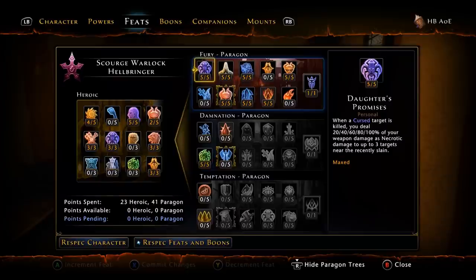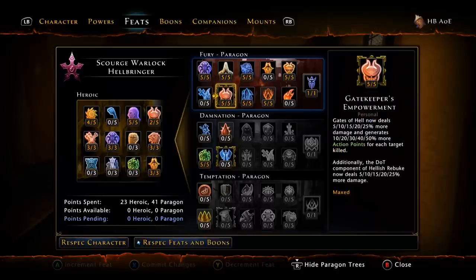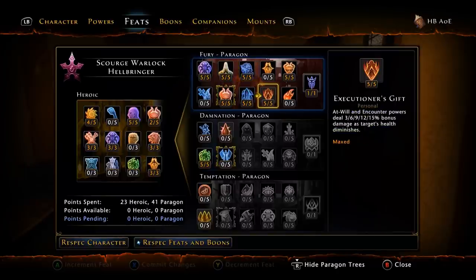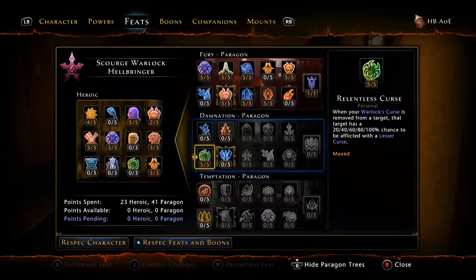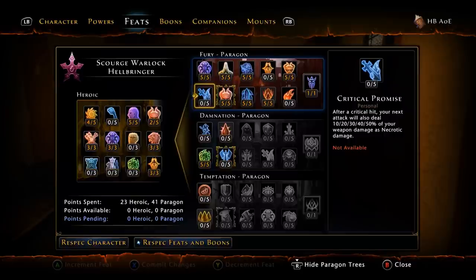We're strictly going 90% Fury. We're going to take 5/5 for Daughter's Promise, 5/5 for Offering to the Prisoner, 5/5 for Gatekeeper's, 5/5 for Hell-touched, 5/5 for Infernal Wrath, 5/5 for Executioner's Gift, 5/5 for Brutal Curse, and then finally Creeping Death. We'll also have five extra points — I recommend putting them into Relentless Curse, so when your Warlock's Curse is removed from a target, that target has a 100% chance to get a Lesser Curse, which kicks in your Scornful Curse. This entire build is built on AOE situations.